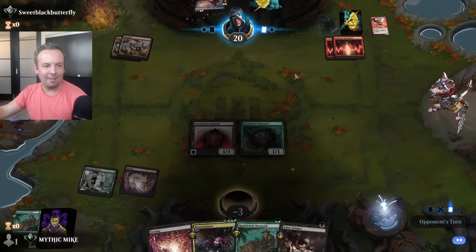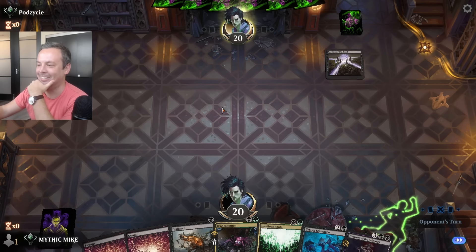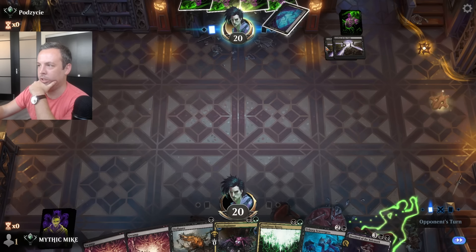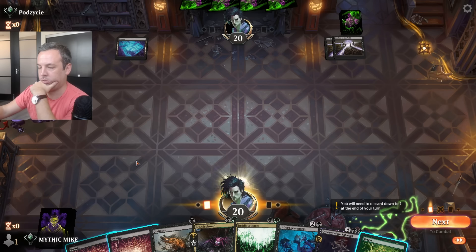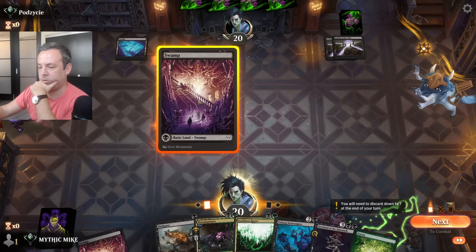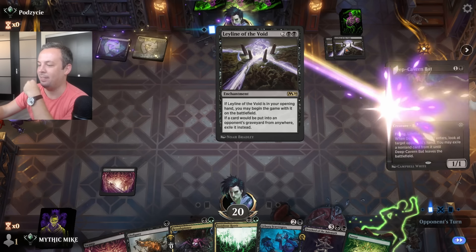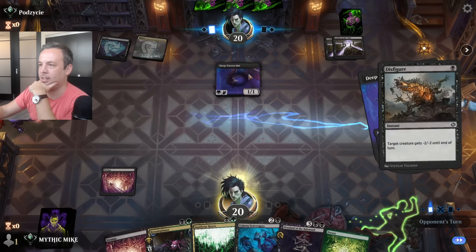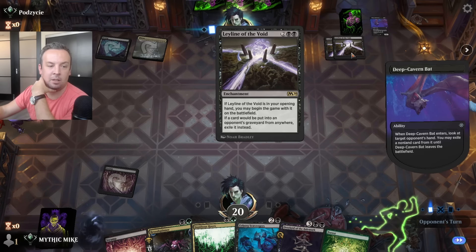Alright, next game. It kind of looks good — I'm keeping it. Oh no — oh no. This really shuts down Insidious Roots: if anything goes to our graveyard, we exile it instead. And there are two of them, so we didn't have to kill it twice. That being said, can we somehow just aggro it down? This says for six mana, create a number of 1/1 black insects equal to the number of cards in your graveyard.